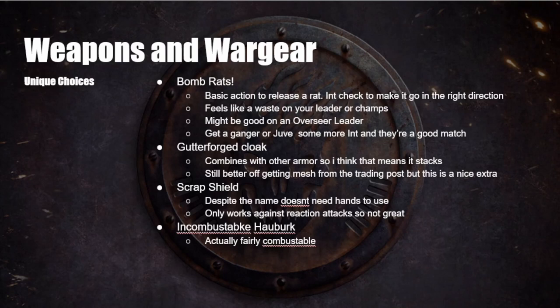Unique choices: bomb rats. You give this war gear to one of your guys, and it's a basic action to release a rat — you make an Int check to make it go in the right direction. High meme potential and very fun, though it feels like a waste on a leader or champion. This might be a really good choice on an Overseer leader who is mostly giving activations to the rest of the gang. Later in the campaign, a ganger with a boosted Int stat makes a great rat keeper.